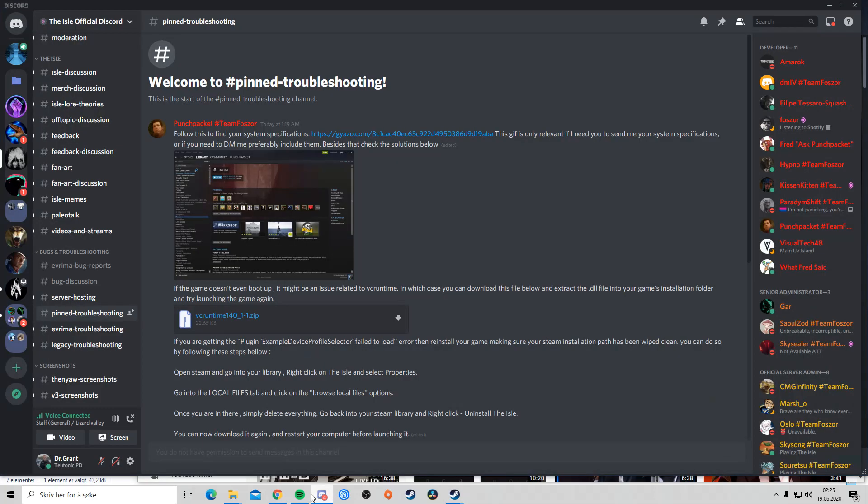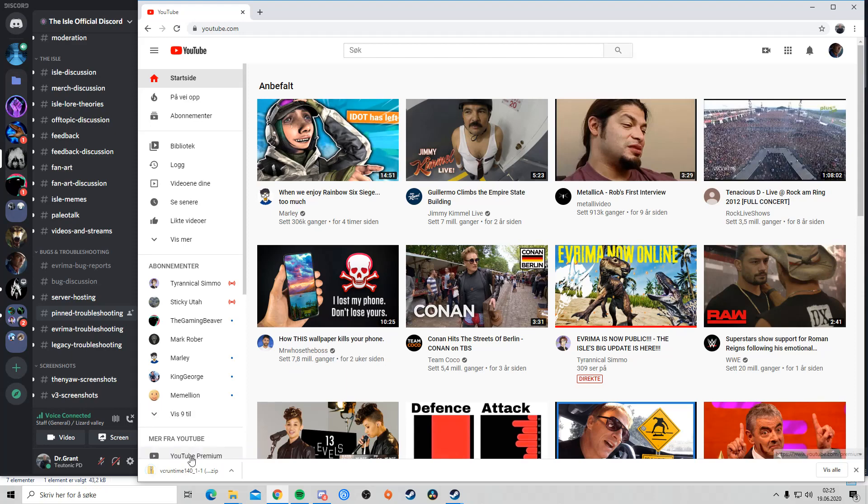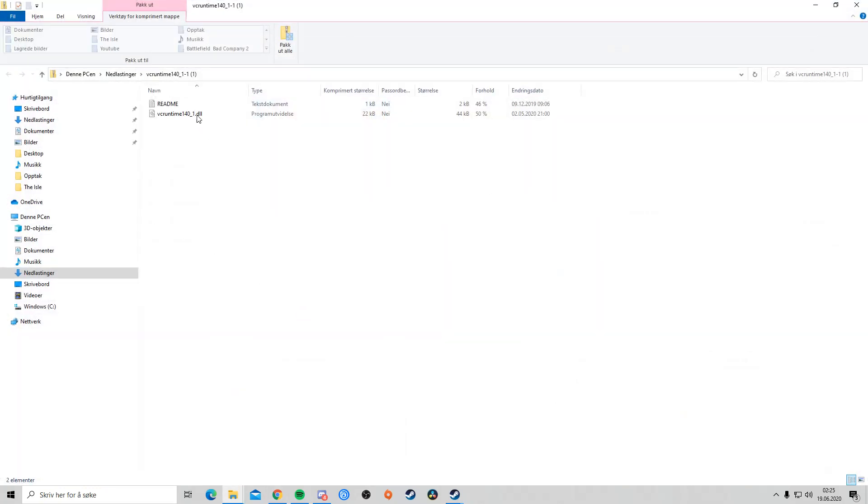So if you go on the official Discord and then you click on this, you download this file. Then you get this on download.